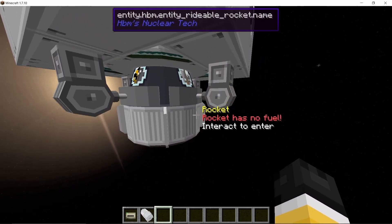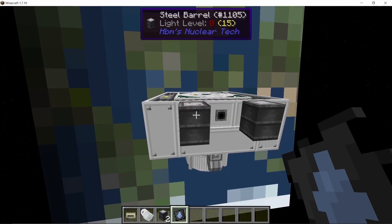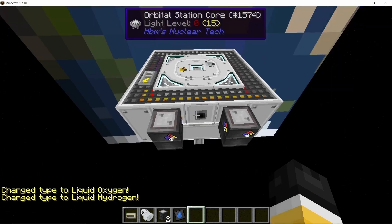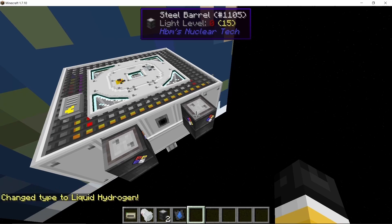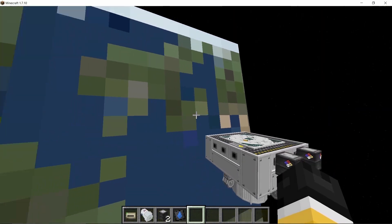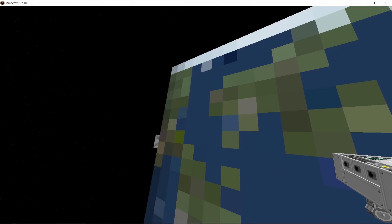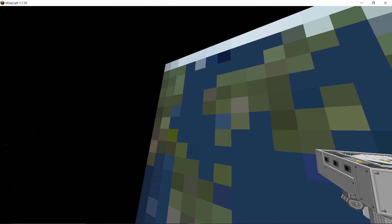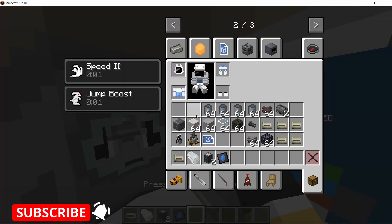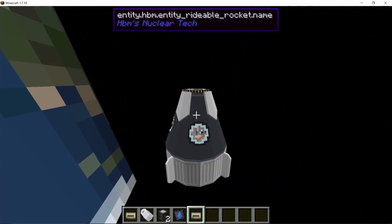Now we can use this drop pod to travel back to the planet we're orbiting. That's why we brought so much hydrogen and oxygen — I'm going to set two barrels on the core, one for oxygen and one for hydrogen, which is the fuel the drop pod uses. Once filled, we can see the Earth rotating via the camera position, showing the orbital station going around slowly. Left-clicking gets us into the drop pod; place the Earth hard drive and press shift to fall back.